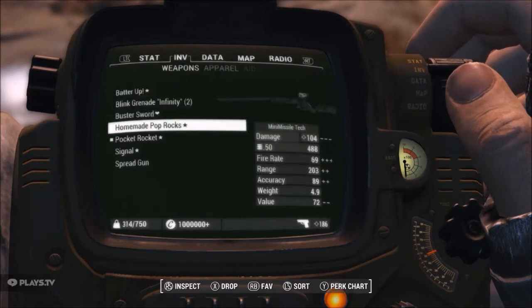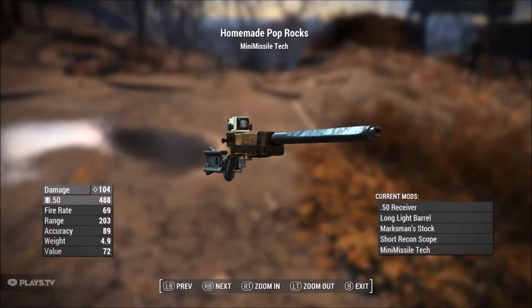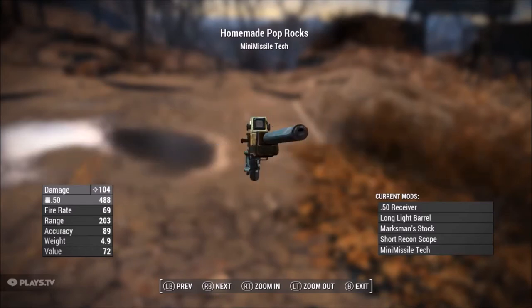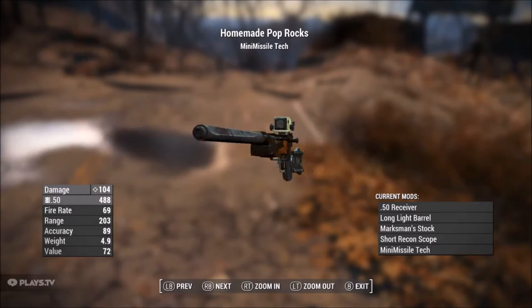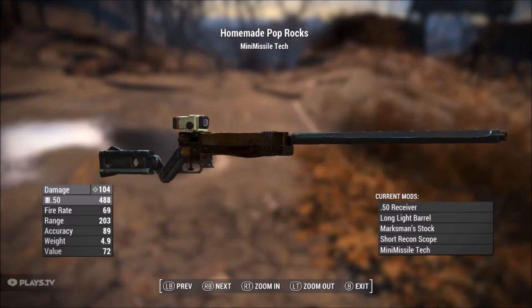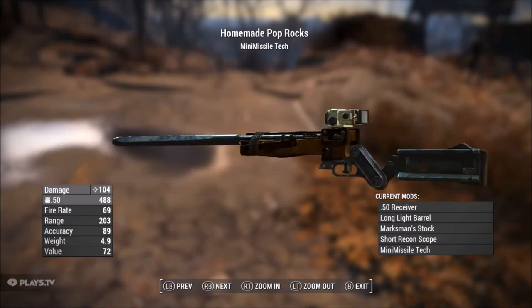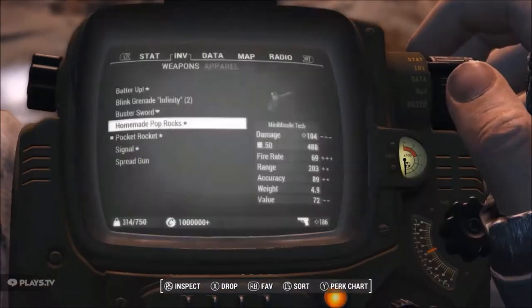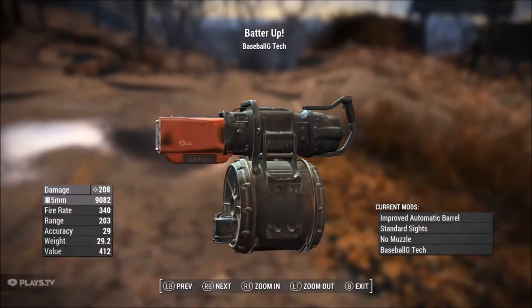Next we have Homemade Pop Rocks, which is this lovely looking rifle. If you notice, my pipe rifle has black iron on it instead of that rusted orange color — that's also a mod. This is some of the stuff you'll be able to create, but it might not be in the same color, so keep that in mind.